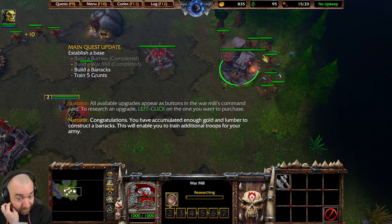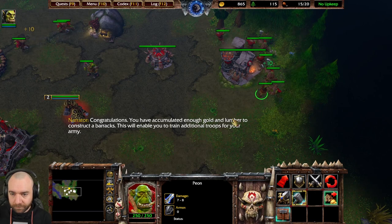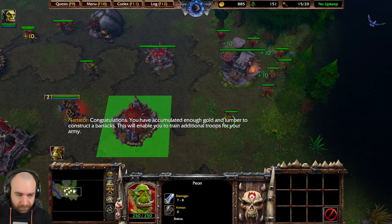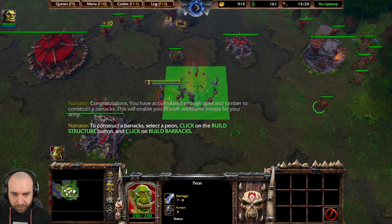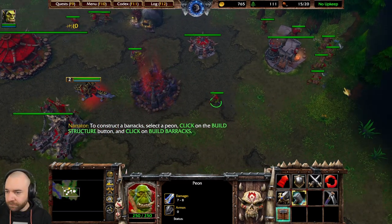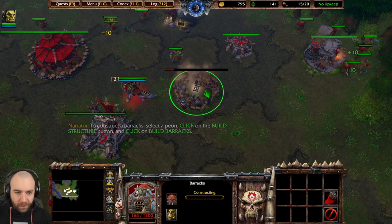Defense first, everybody! You have accumulated enough gold and lumber to construct a barracks. This will enable you to train additional troops for your army. To construct a barracks, select a peon, click on the build structure button, and click on build barracks.